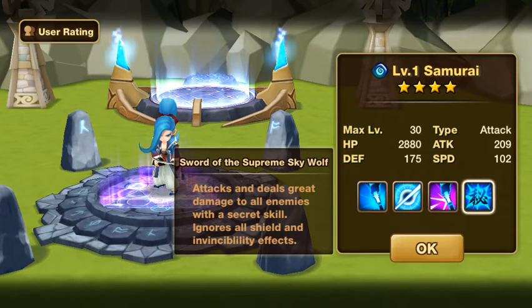The secret skill being Sword of Supreme Skywolf, and it ignores all shield and invincibility effects. So no matter what happens, if this is activated on their next turn, they are going to use this and it is definitely going to do damage to every single monster. It doesn't matter what kind of shields they have up, it doesn't matter if they have invincibility — so Chloe's are useless. This is going to do damage.